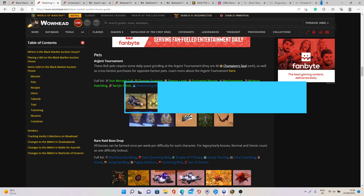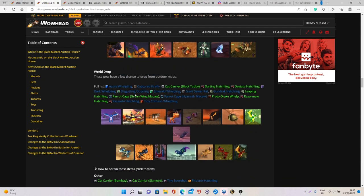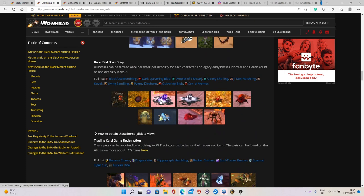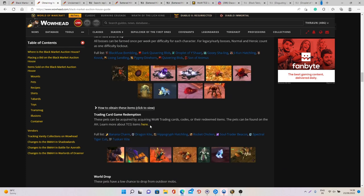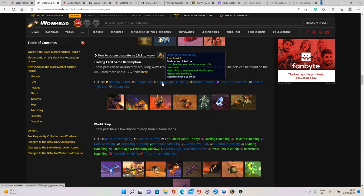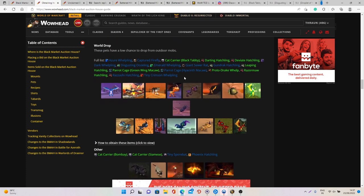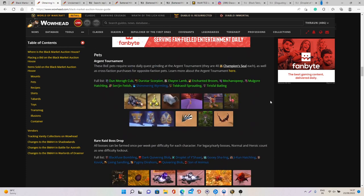At number one we have all the different pets. There are a lot of options: Argent Tournament pets, rare Raid Boss pets from Mists of Pandaria, TCG pets, and World Drop pets from vanilla WoW. The Argent Tournament bid auctions start at 1000 gold, so many times you can purchase these pets very cheaply. Raid Boss pets start at 20k gold minimum. For the TCG items it's also around 20k gold minimum but you can sell them for way more. World Drop pets range from around 1000 to 10k gold. The most interesting are the Argent Tournament pets since they're easy to get and can be sold for 10 to 30k gold on average.